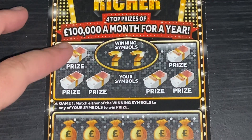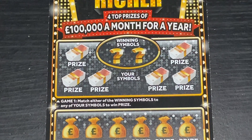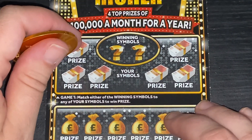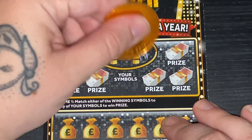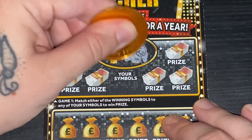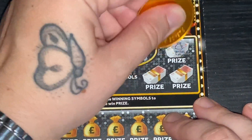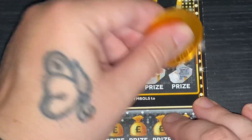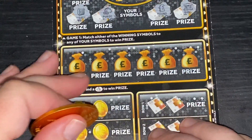First card — looking for matching symbols. Our winning symbols are a golden nugget — hey, had to get it in there — money bag, bank, purse, safe, and a chest. No luck on the first game.